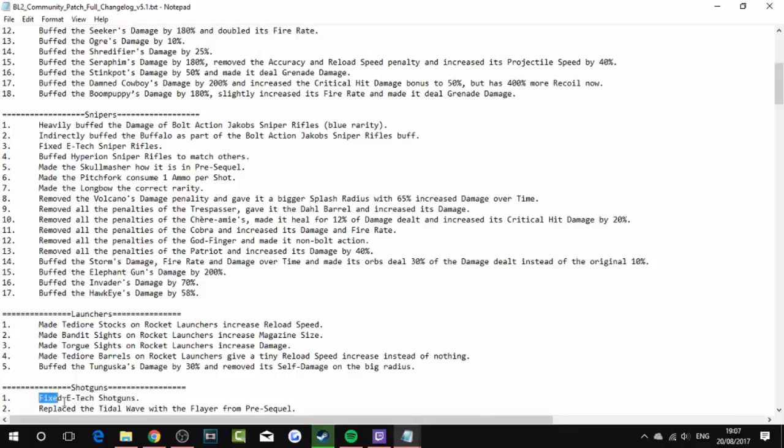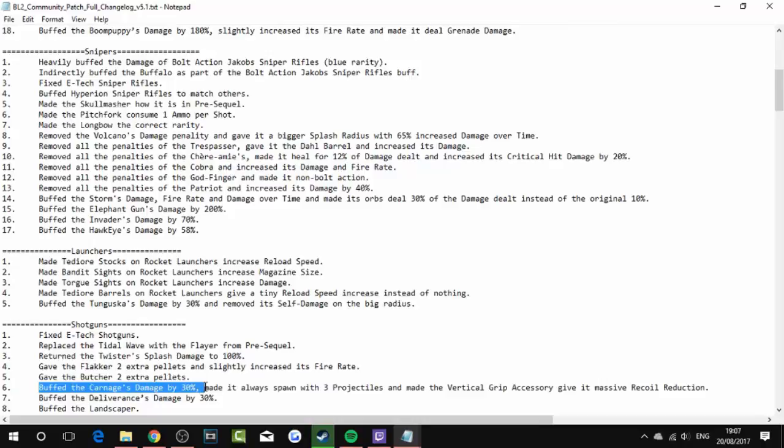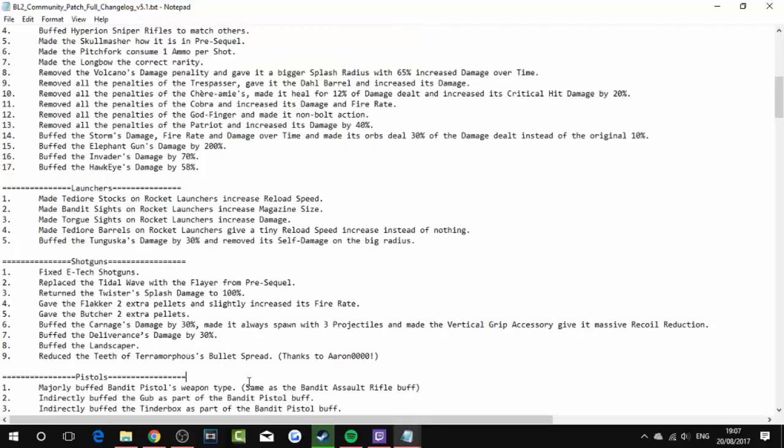Shotguns: fixed Dahl shotguns. Replaced the Tidal Wave with the Flare from Pre-Sequel. Returned the Tristar's blast damage to 100%. Gave the Flakker 2 extra pellets and slightly increased fire rate. Gave the Butcher 2 extra pellets. Buffed the Carnage's damage by 30%, made it always fire fruit projectiles, and gave the Veruc grip a massive recoil reduction. Buffed the Deliverance's damage by 30%. Landscaper and Tediore morph bullet spread reduced.